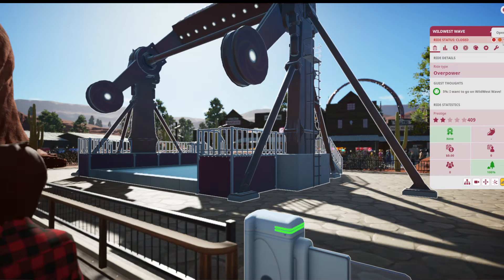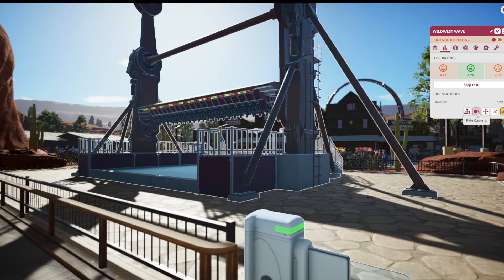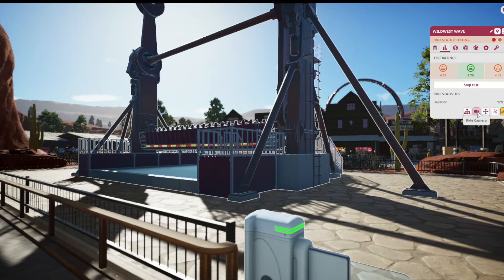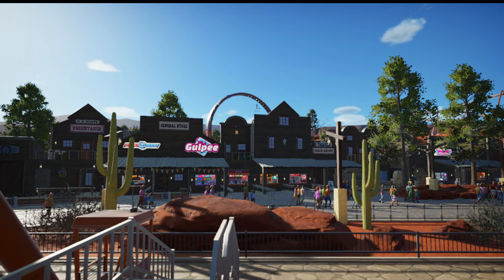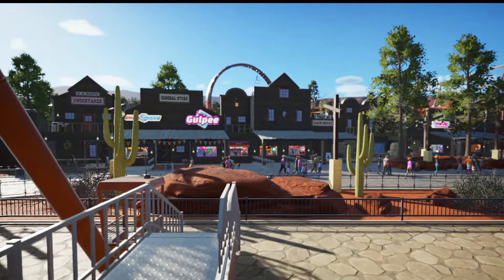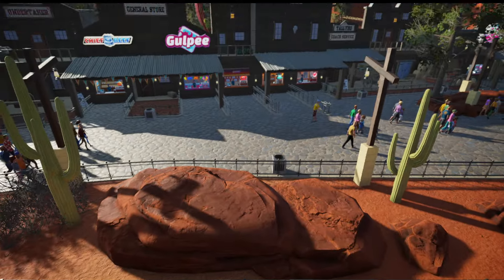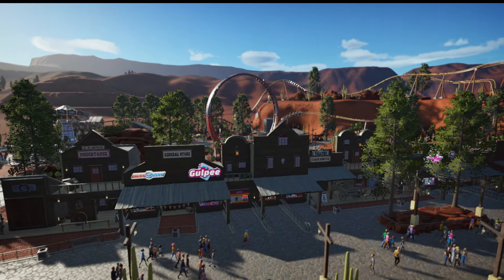We're going to speed things up. I'm just going to go ahead and hop on as soon as it comes down from its position. As soon as the ride comes to a stop and it's safe, we're going to jump on it. Getting excited as though it was a real ride — my heart would be pounding out of my chest right now. Man, look at that view you get in the park right before you drop.